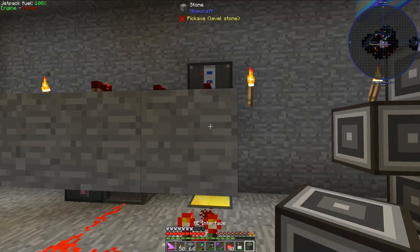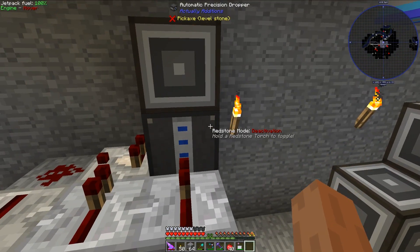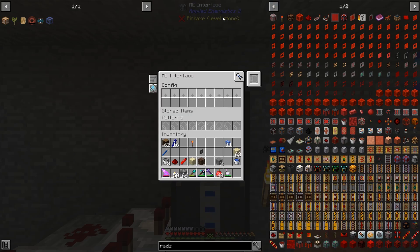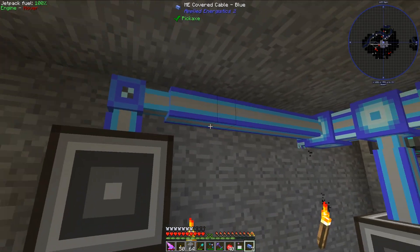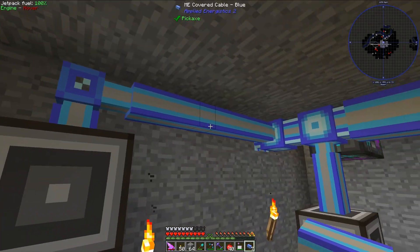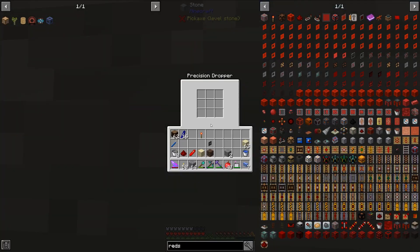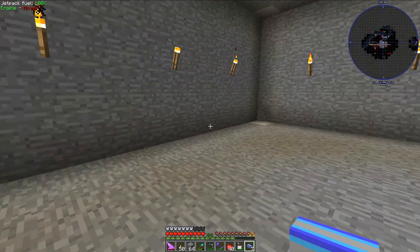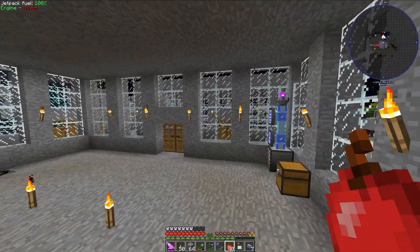One of the last steps — the second to last step, rather — is getting the ME system to actually interact with this automatic precision dropper, and we can do that by using an ME interface. I just need to hook this ME interface up to my Applied Energistics ME system, which is over here. And so now I can actually interact with this precision dropper. Let's go ahead and set up a few recipes so that we can see that in action.